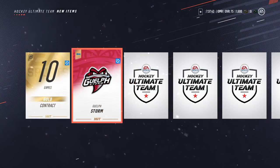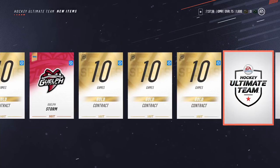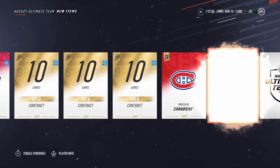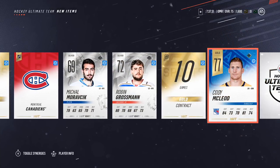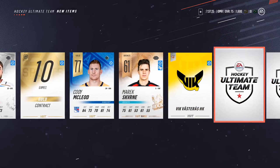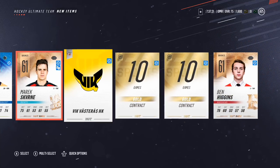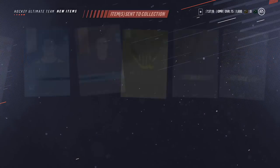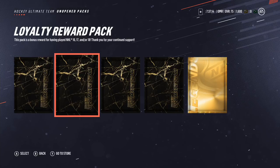Another pack — we have the Guelph Storm, Montreal Canadiens logo, Michael Moravik, Robin Grossman, a contract, Cody McLeod — we get the big man, a bit of a bruiser, lovely — contracts, and Ben Higgins. So we are actually getting some gold players, but they're not very good ones. It's better than nothing.